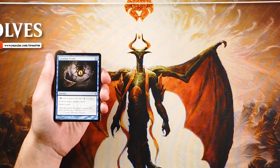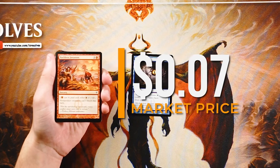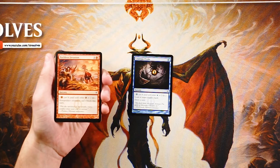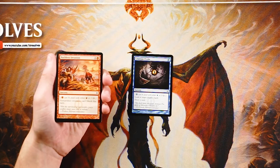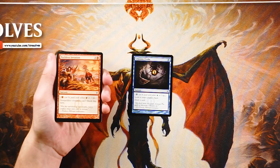Ruthless Invasion is three and one red phyrexian mana — same deal, you can pay red or two life. It's a sorcery: non-artifact creatures can't block this turn. I don't love this card, to be honest. New Phyrexia has quite a high number of artifacts, but this card is a little counterintuitive — it's an aggro enabler but it's not a creature, so it's not attacking by itself. It's nice that you can play it on turn three by just paying two life, but I'd rather have actual aggro pieces and pick this up mid to late pack.